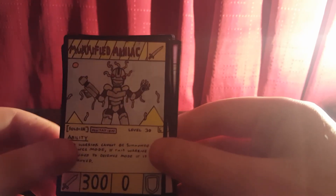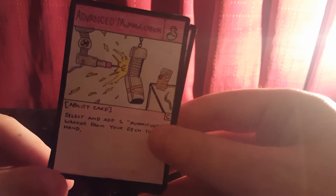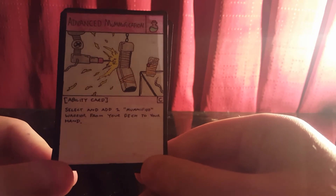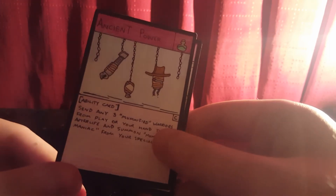Now onto the ability cards. We have Advanced Mummification, which features Mummified Machine in the artwork. It's a Common — select and add one Mummified Warrior from your deck to your hand. It's a straightforward way of getting Mummified Warriors out quickly.